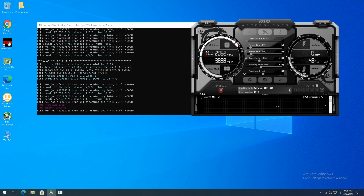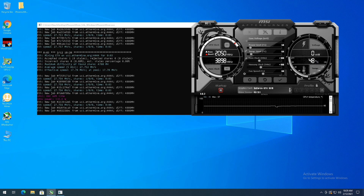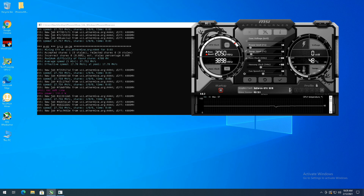I lowered the overclocks slightly, so I'm now at 100 and 100, getting roughly 27.7 megahash a second at 130 watts. I'm hovering around that 130 to 135 watt range.